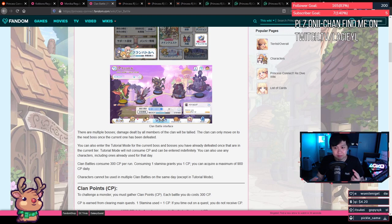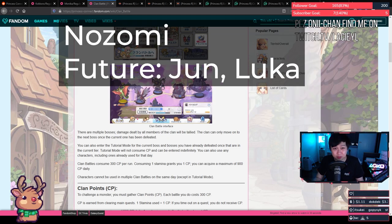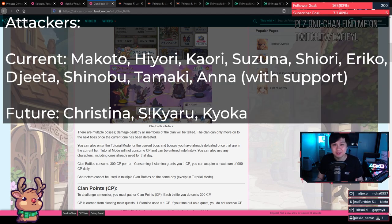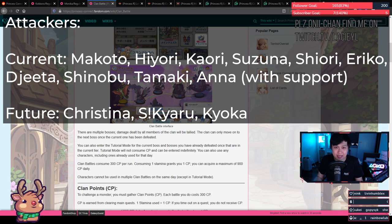First, we need to sort out our teams. In the early game, for each team you're generally looking at the following formation: one tank, two attackers, two supports, and a bit of healing. In the tank category you've got Nozomi — hopefully you're farming her in the dungeon right now, she's easy to get. In the future we'll get Jun and Luka; Jun is our premier tank for clan battles because she tanks and also does defense down. For attackers, especially the first year or two, we're focused on single-target attackers: Makoto, Hiyori, Kari, Suzuna, Shiori, Eriko, Jita, Shinobu, Tamaki, and maybe Anna if you have support for her. Makoto is the unit to have for clan battle — she gives defense down, which means the rest of your units will do more damage.